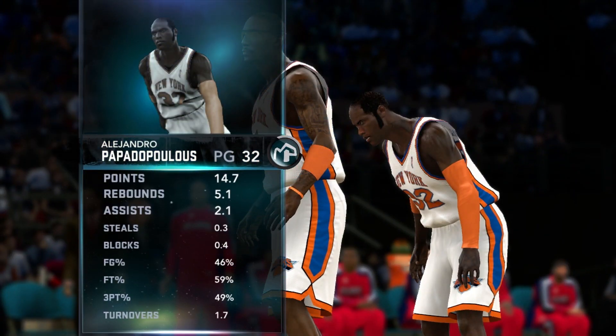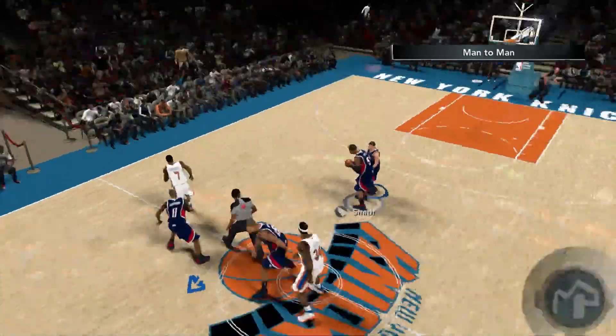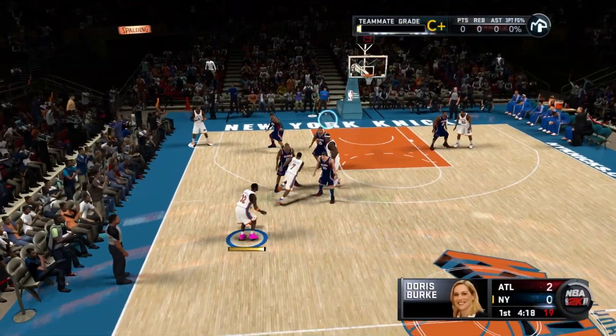Into the game — look at those jerseys, clean. Stats on the season: 14.7 points per game, 5.1 rebounds, 2.1 assists, 46% from the field, 59% from the line, 49% from three. Tip-off begins — we're on the board and we get going early.